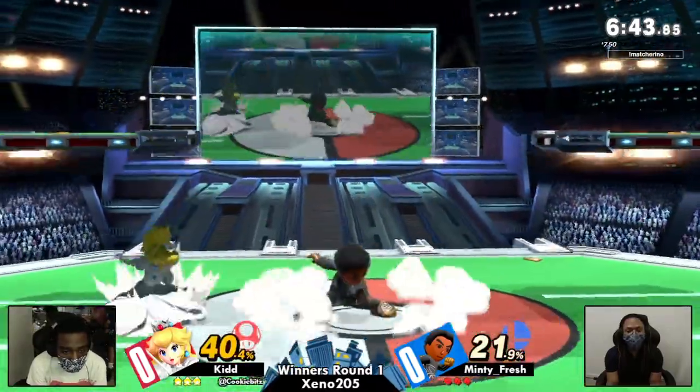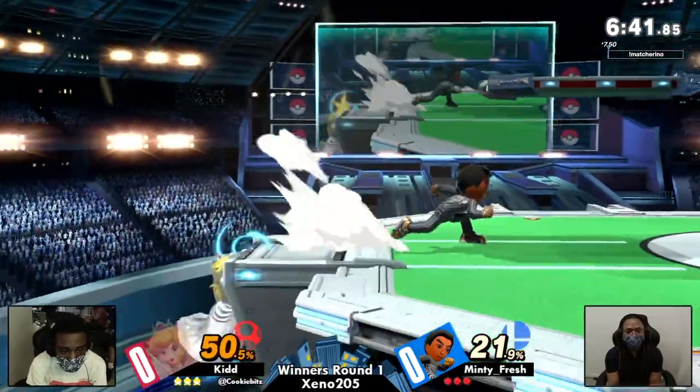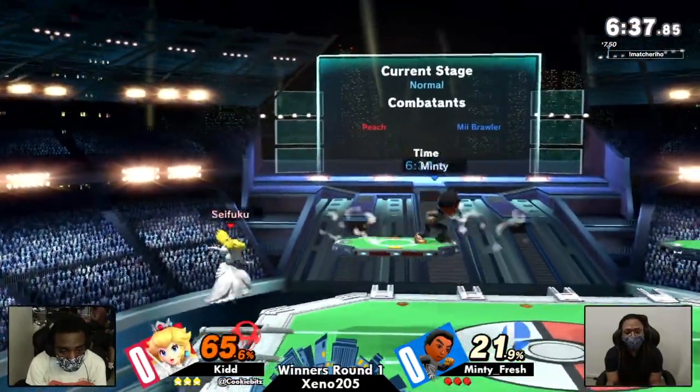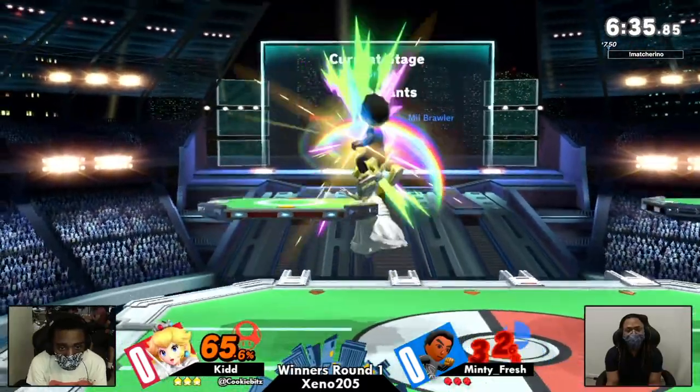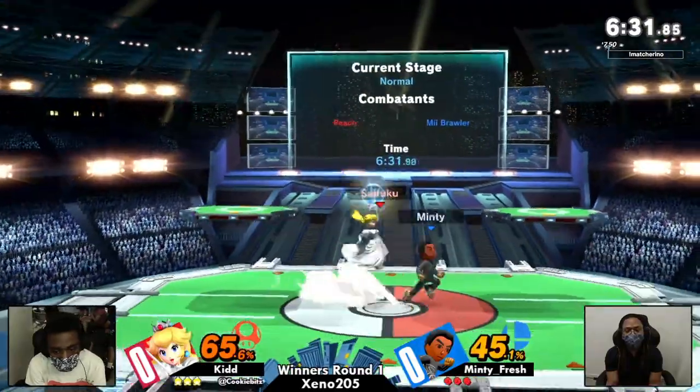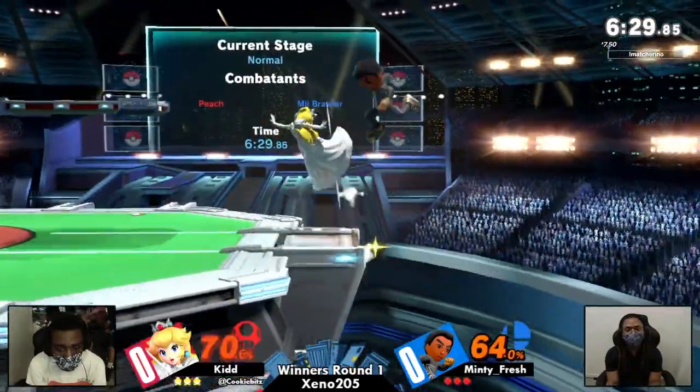Mii Brawler's fast. The Mii Brawler is definitely closing the gaps here. It looks like Kid is trying to make a little bit of space to play that mid-range game, and Minty just keeps coming in, interrupting with these jabs and trying to keep the space. Above Peach now with that really good up air — you don't want to be getting knocked across the stage.